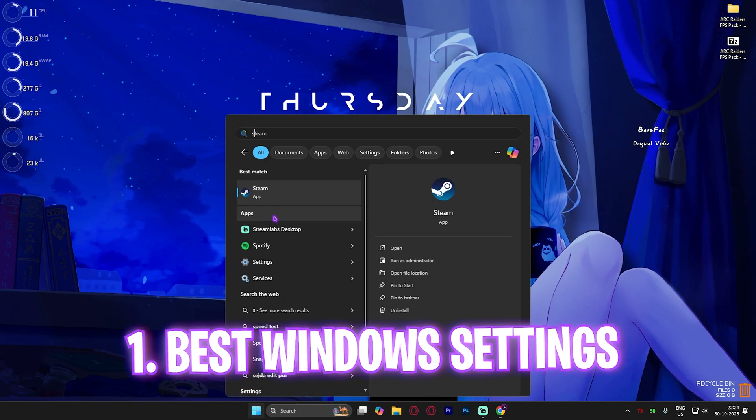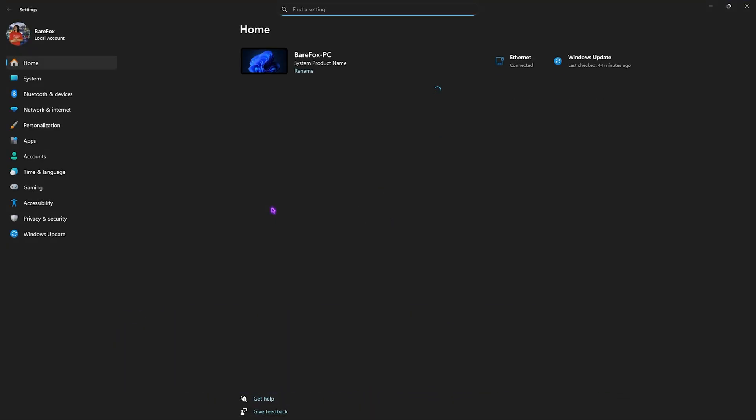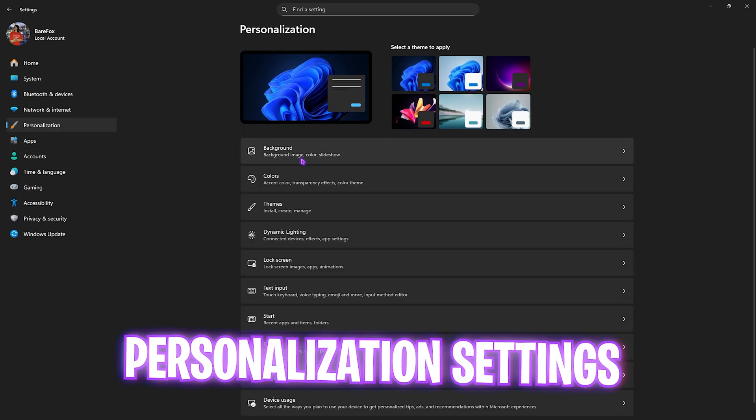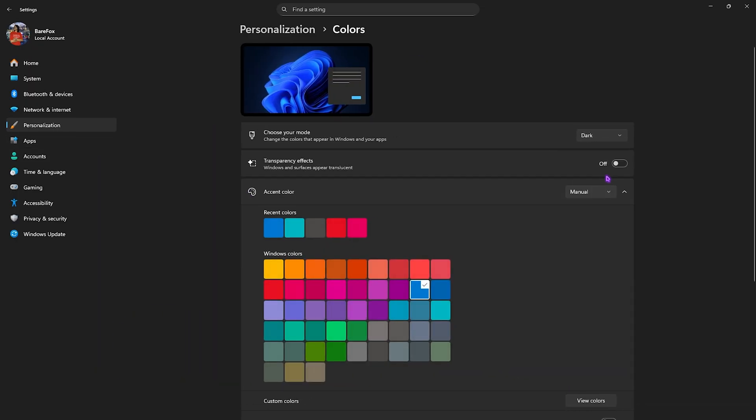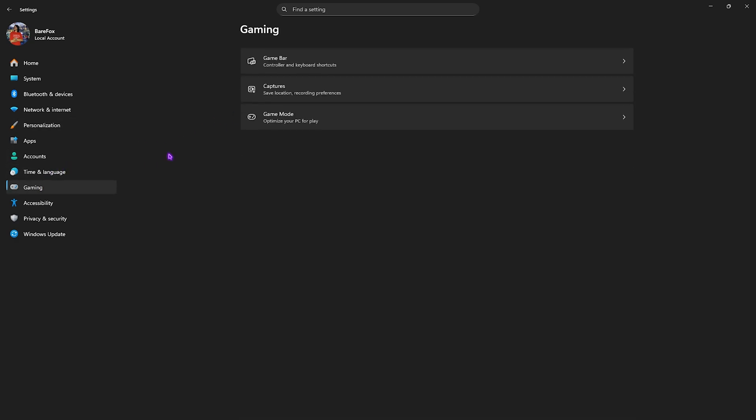Step number one is the best Windows settings. Search for Settings on your PC, come down to Personalization, click on Colors, and then disable Transparency Effects. This will disable windows and surfaces appearing translucent to optimize your PC's performance.